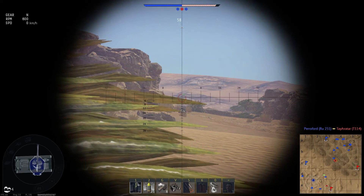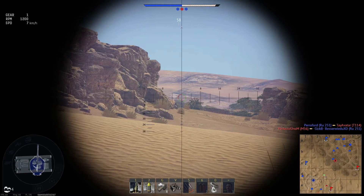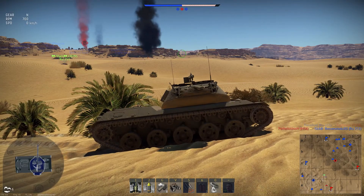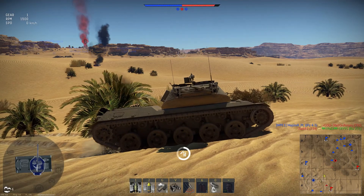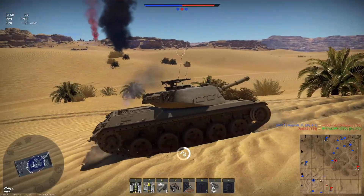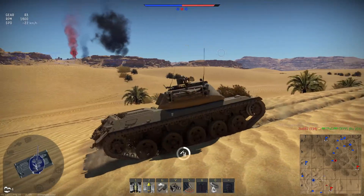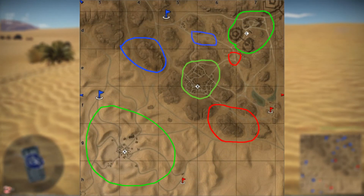We've got A and C capture points. I've basically edited maps — drawing on the maps — just to try and bring a little bit of understanding to people. I'm not an expert, not even good really at ground forces, but as you can see the three green circles are the main fighting areas of the teams.